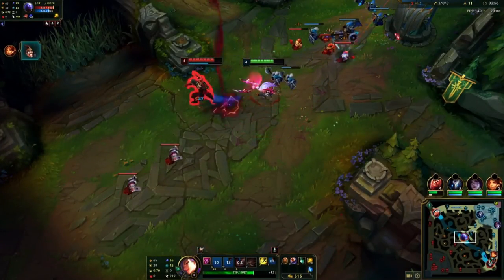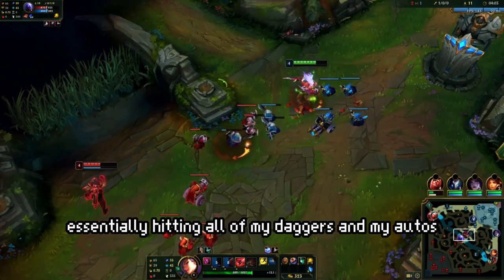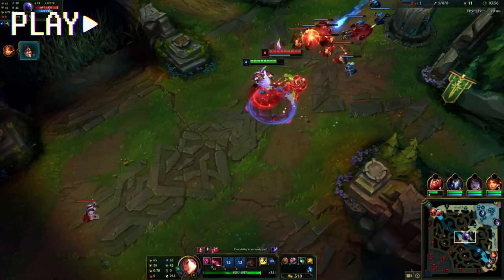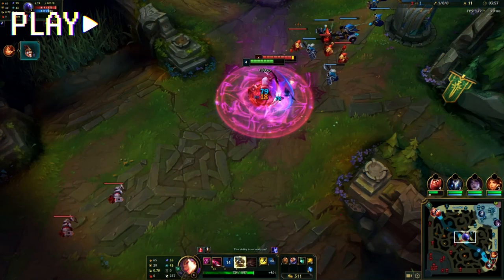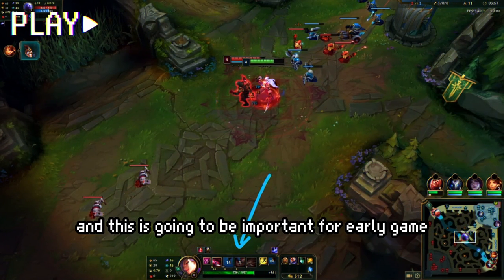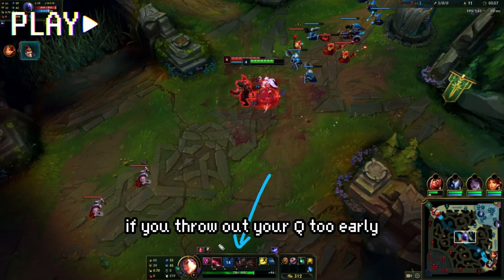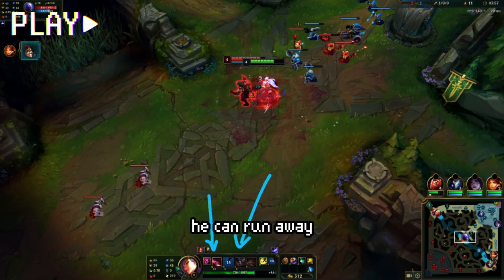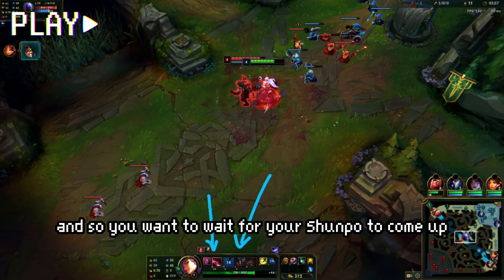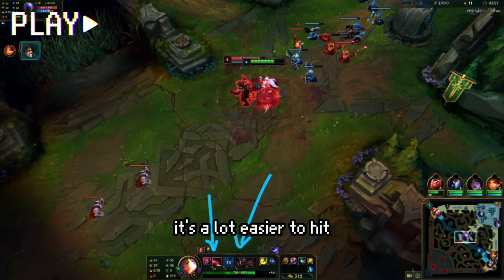I E-W and then I Q-E, essentially hitting all of my daggers and my autos. When I go for this trade on Riven I E-W and then I wait — the reason why I wait is because I'm waiting for my Shunpo to come up. This is important for early game: if you throw out your Q too early, you can run away from the dagger before your E even comes up. So you want to wait for your Shunpo so that you can use both Q and E together.